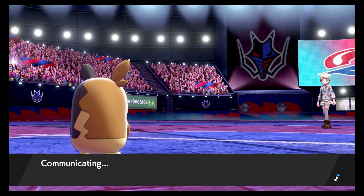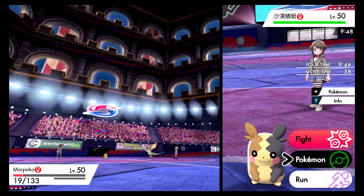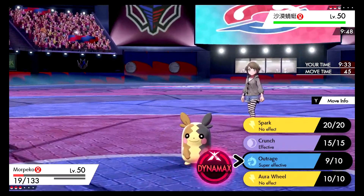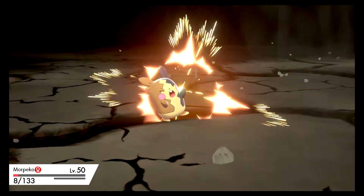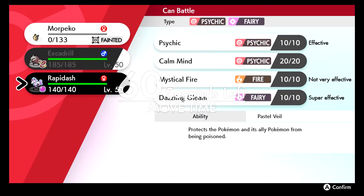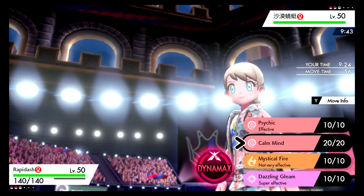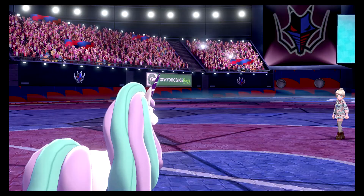Aura Wheel is pretty good because it gives you plus one speed. If your opponent doesn't know what Morpeko does, you can just Aura Wheel turn one, get the boost, and go from there. I got one kill with it already so I'm kind of content — I don't want Rapidash to take too much damage. Let's just Outrage; if he clicks something we get damage. EQ would have done way too much to Rapidash. Let's go into Rapidash — we could Calm Mind here, that could be the play. That's Calm Mind. We should eat an EQ if anything.